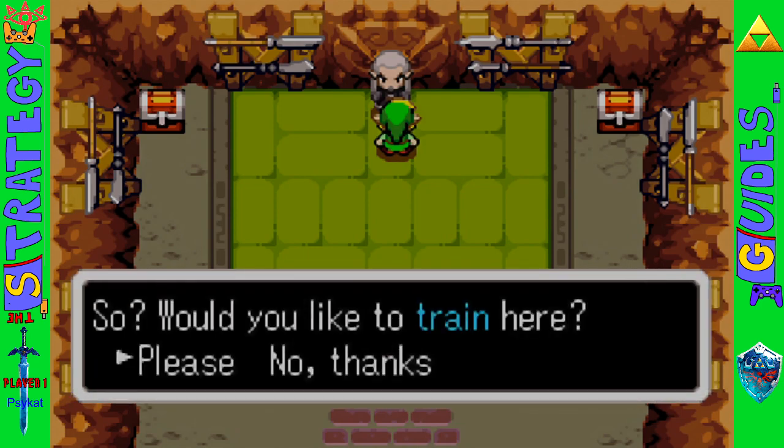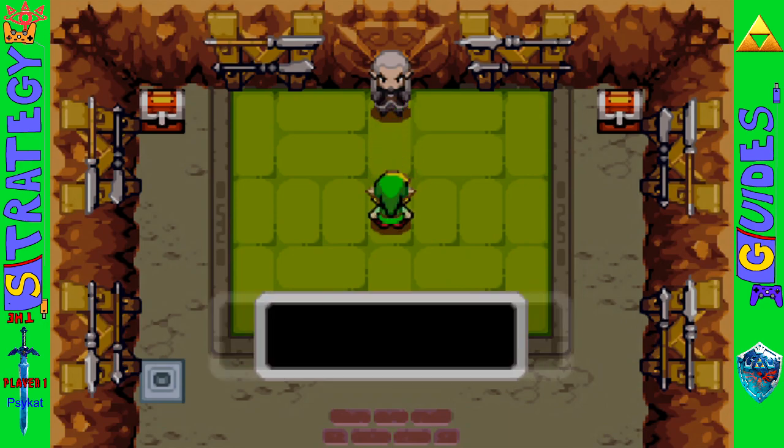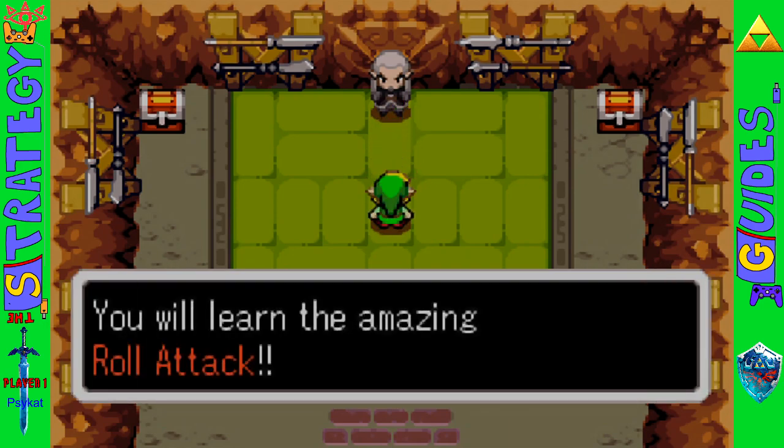And you will find the true Master Swordsman of Hyrule, Greyblade. He teaches you the roll attack.